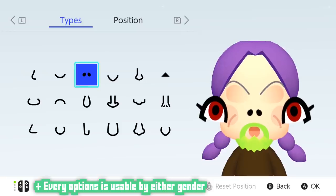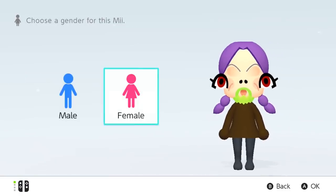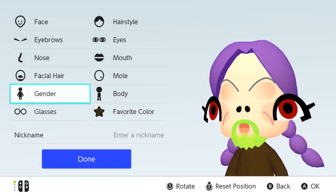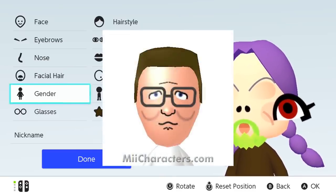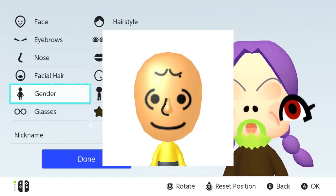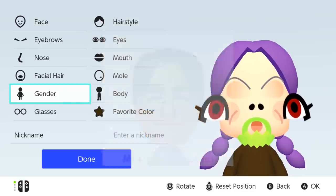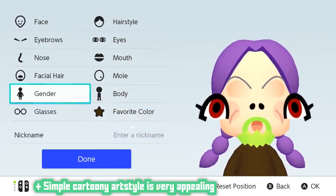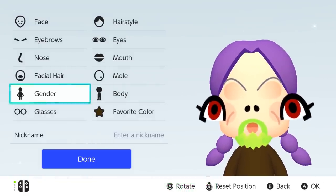Want to make a lime-green, patchy-bearded Mii with purple pigtails and a brown dress? Go nuts. Literally the only thing that's changed from male to female is whether or not you have a dress. Because of the Mii Maker's crazy amount of control and little to no restrictions, it's surprisingly great at recreating stylized versions of people and iconic characters in media, which I think is thanks to its simplistic cartoony aesthetic — and I don't think anyone's going to flat out hate it.